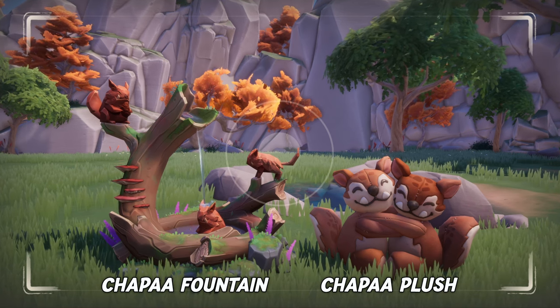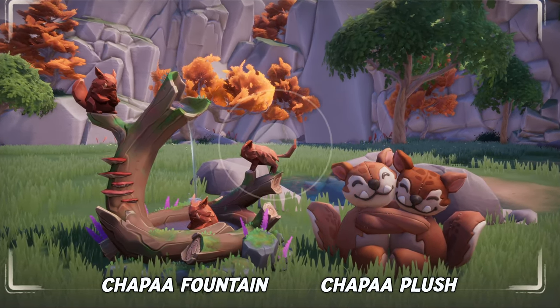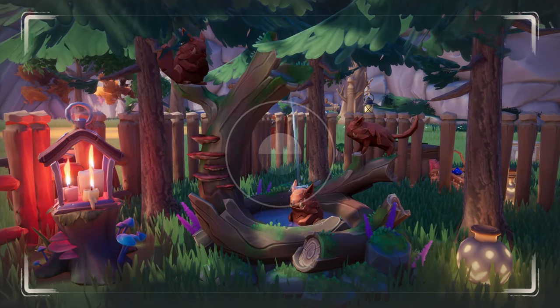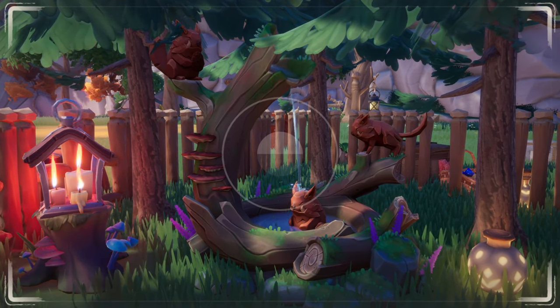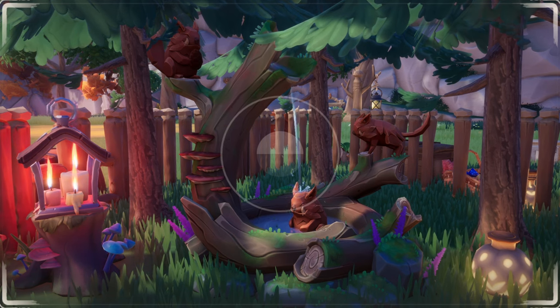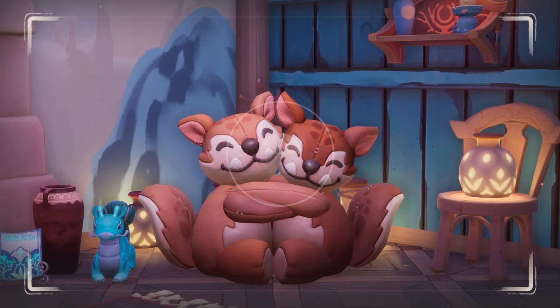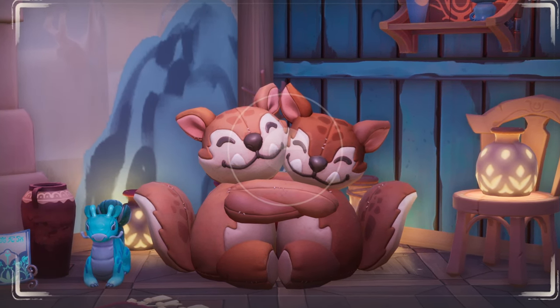Finally, we got the two placeable gifts. They are both awesomely cute. The Chapa fountain is an adorable decoration for your outside space. Just look how awesome it looks when placed in a small area with a few trees and other decorations. And the Chapa plushie — it's pretty large and it's all about friendship and love. The perfect cozy deco.